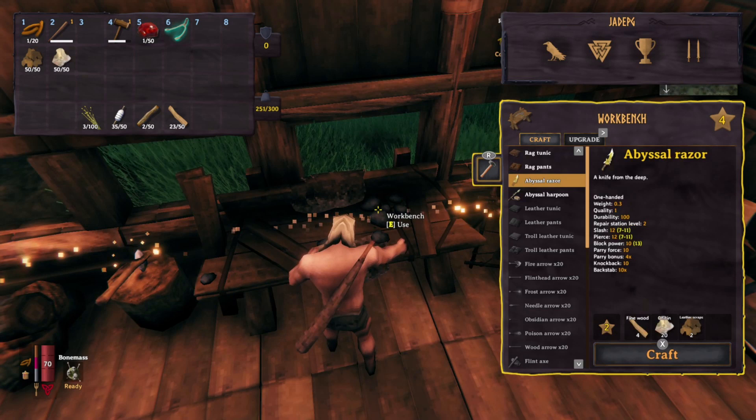Next up is the abyssal razor, which is a knife. Weight is 0.3, quality is one, durability is 100, repair station level 2. Slash is 12, pierce is 12, no block power, parry force of 10, parry bonus times 4, knockback of 10, and backstab of 10 times.